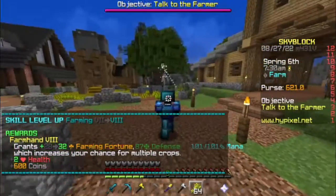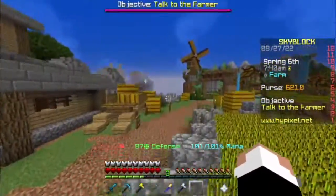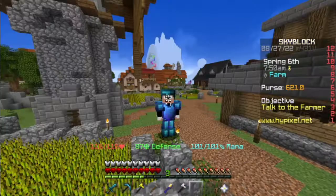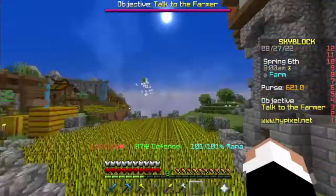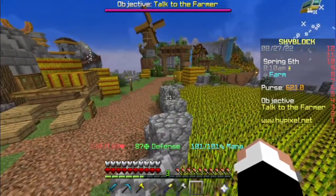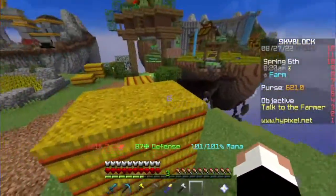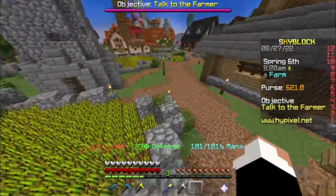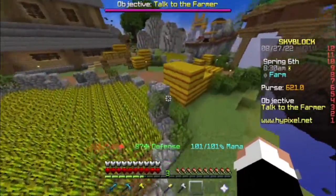You might be wondering: why are you teaching me how to unlock the bazaar, and what even is the bazaar? The bazaar is basically a money-making NPC where you can make a bunch of money by selling crops, animals, meat, materials like diamonds, iron, or even sand. You can also sell enchantments and a bunch of other stuff.